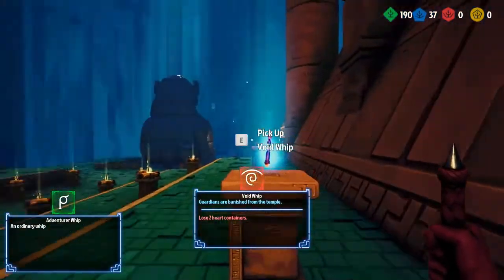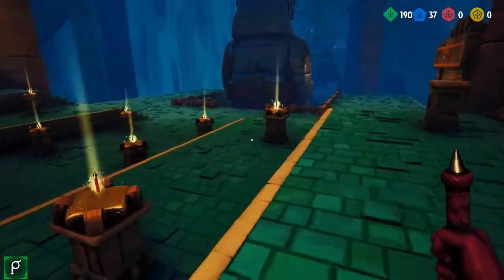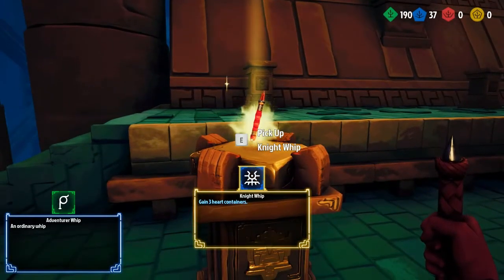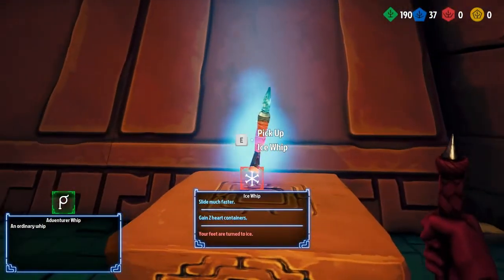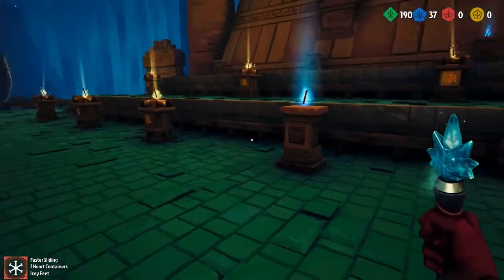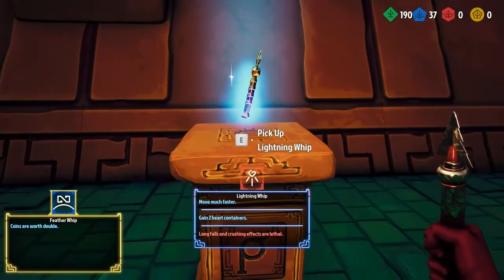One thing you'll notice is that three of the tier three whips are shown in blue and the others are yellow — all the yellow ones are blessed. What blessing does is remove the negative effect or curse on these whips. You can see this one has a yellow border around it — it's the knight's whip, 'gain three heart containers.' It used to have guardian booster on it until I got it blessed. The ice whip, for example, has 'slide much faster, gain two heart containers, and your feet are turned to ice.' If I grab it and move you can see I just slide all over the place — it makes platforming very difficult. We want to get rid of these curses as best we can.